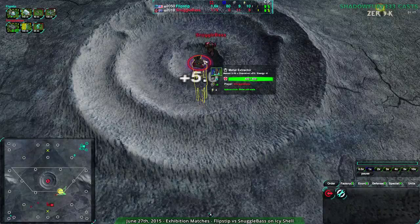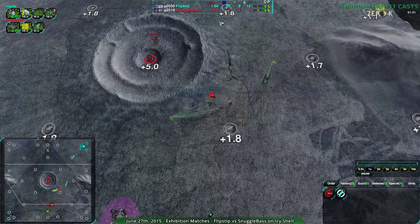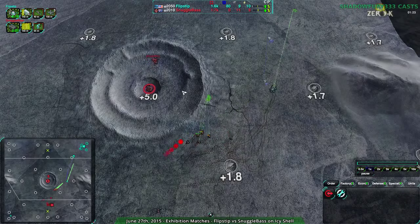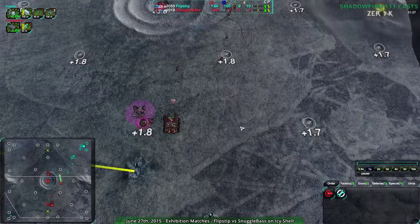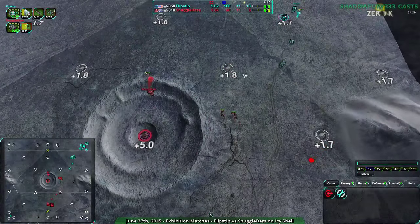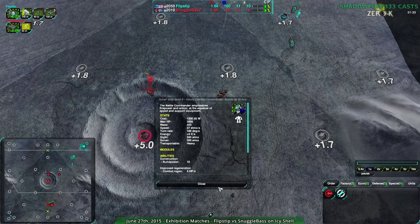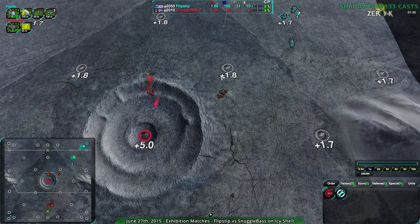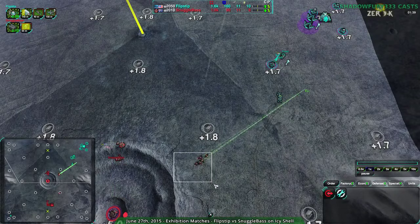Snuggle Base is not going for the Terraform option, which is going to allow artillery to just hit that center spot for free. Interesting choice — I'm not sure why they didn't bother to Terraform that. It looks like Snuggle Base is actually being extremely aggressive, going for a rush build. Their commander doesn't appear to be morphing, so they're probably not going for a Com Rush build. They are putting some real pressure on Flipstep.